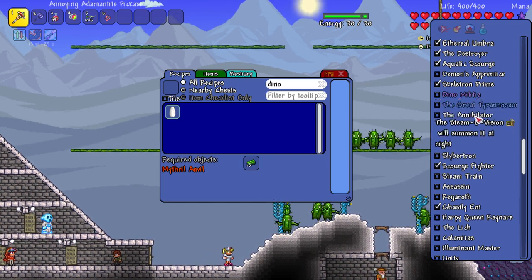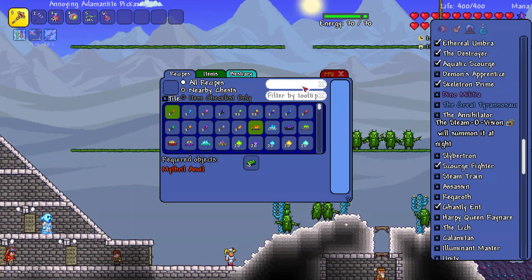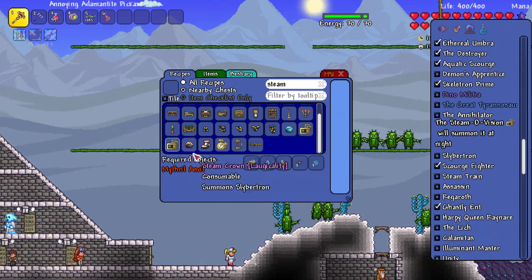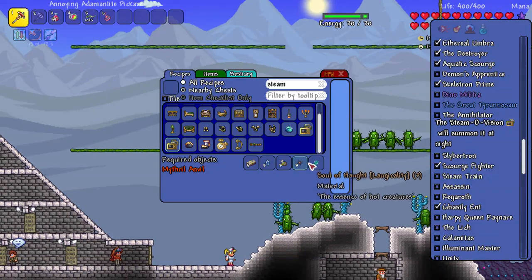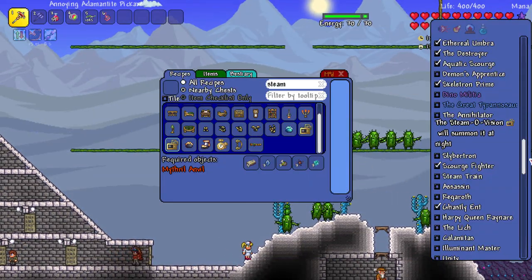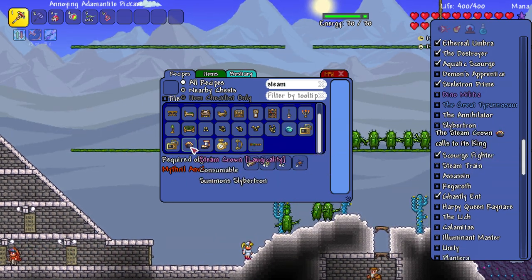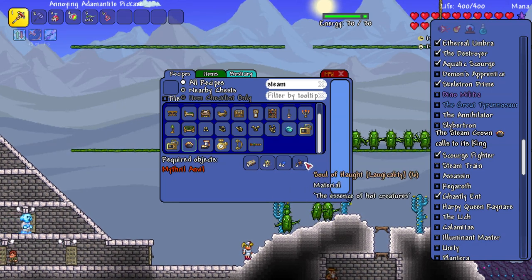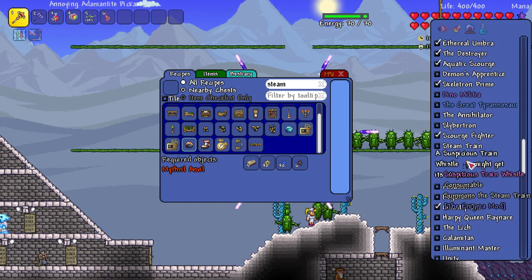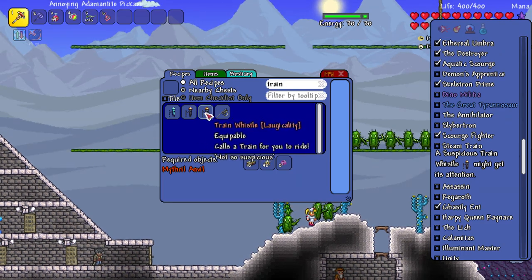When can we actually get Glorified Bars? That's got to be soon. Let's check out some other bosses — the Annihilation, the Steamer Vision. The Steamer Vision is interesting — you need a Soul of Haunt and a Soul of Sword, which drop from haunt and space creatures. And the Steam Crown needs some cogs and Souls of Haunt.